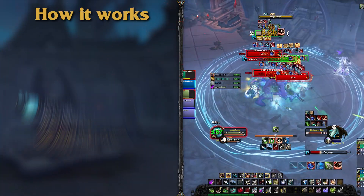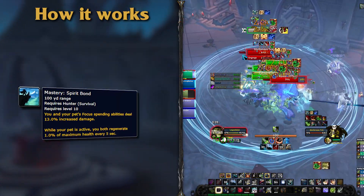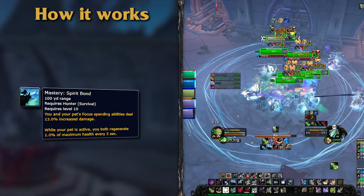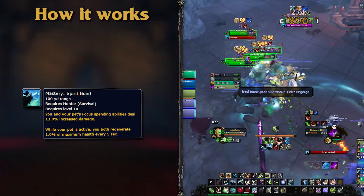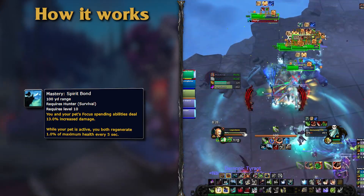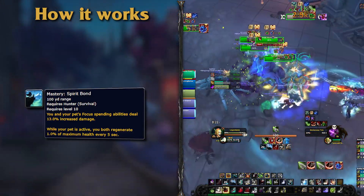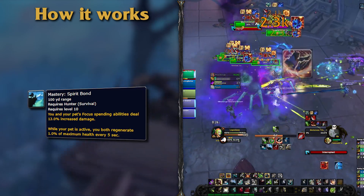As a Survival Hunter, your mastery Spirit Bond will increase yours and your pet's focus-spending ability damage by 13% baseline, and will cause both of you to regenerate 1% maximum health every 5 seconds when your pet is active. Unfortunately, because this expansion is all about the bombs, you'll have to do your best to avoid the mastery stat as it does nothing to your bomb's damage, and orient yourself to other stats.